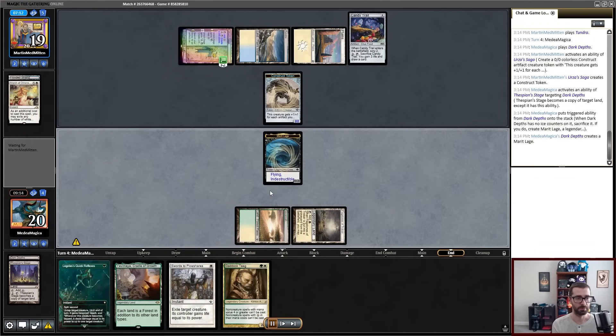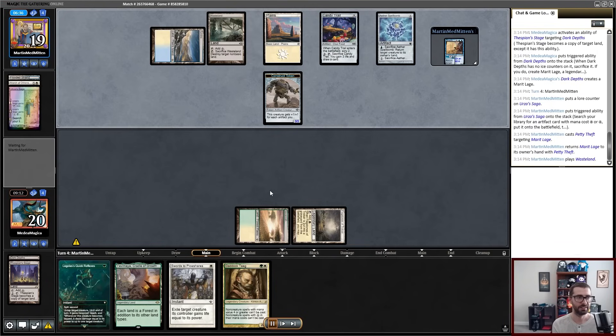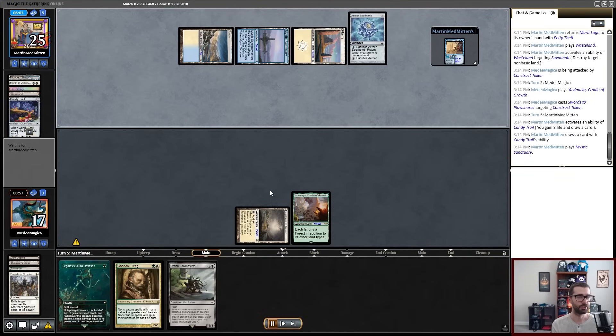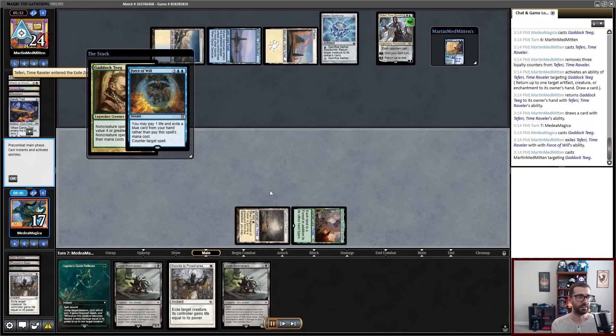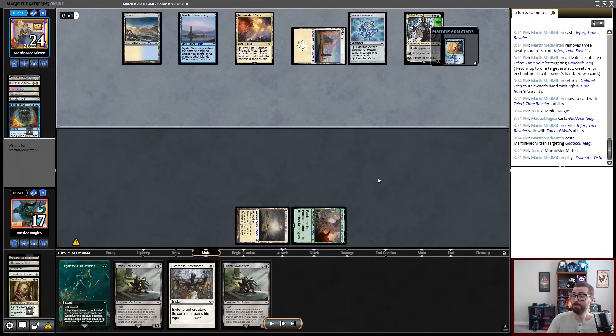But if I play it out, I can just run into effects like Aether Spellbomb. My opponent has Brazen Borrower anyway, and then I get Wastelanded off of green, and life is terrible. Because I've gotten Wastelanded again, I'm off curve. I try to hold Gaddictigue for a turn, hoping to be able to hold up Legolas's Quick Reflexes when I play it, but it doesn't happen. My opponent plays a Teferi, bounces Gaddictigue, and my Gaddictigue gets Force of Willed. At this point, I don't play another meaningful spell for, I think, the next nine turns. I think the game ends on turn 16 with me still just having all of these cards in hand. It was just an absolutely terrible round where my deck just did not function.